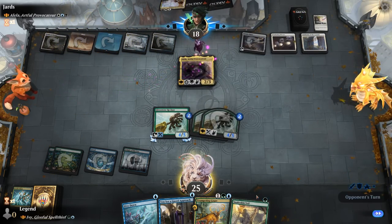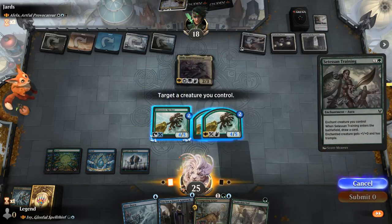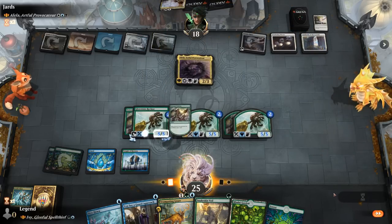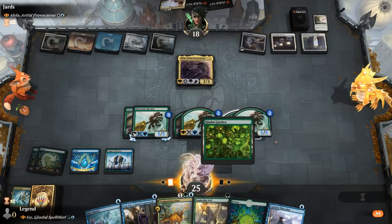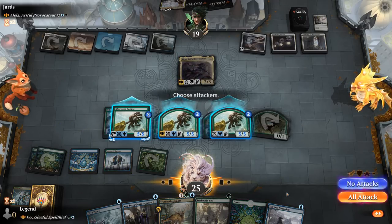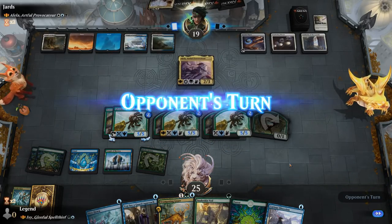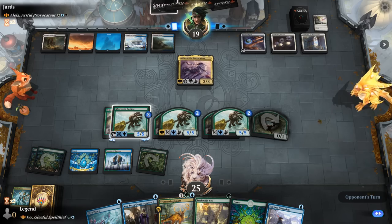Opponent replaces their commander. Setessan Training looks great — probably better than Trumpeting Gnar for now. We make sure to target the right creature, draw 3 cards, and add a Curious Obsession — though Deafening Silence prevents us from casting a second non-creature spell. We decide not to attack into their commander since Ivy is generating so much value and we can easily trample over their 1/1s anyway. Next turn we plan to mutate Trumpeting Gnar and cast Curious Obsession.